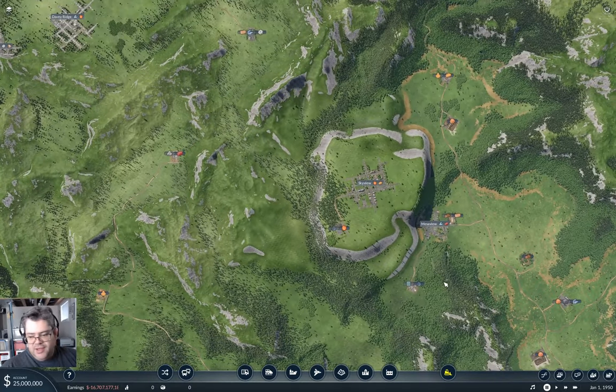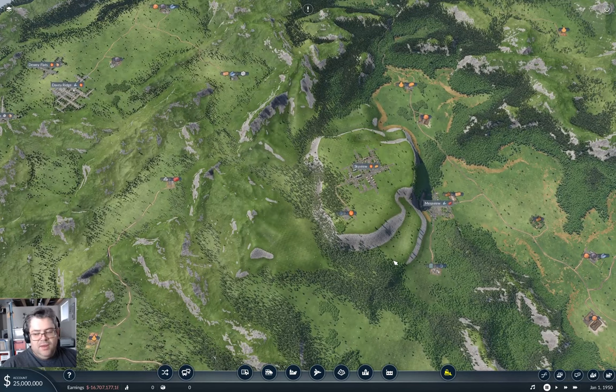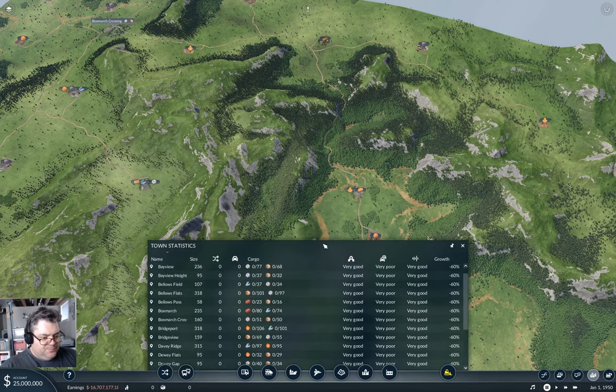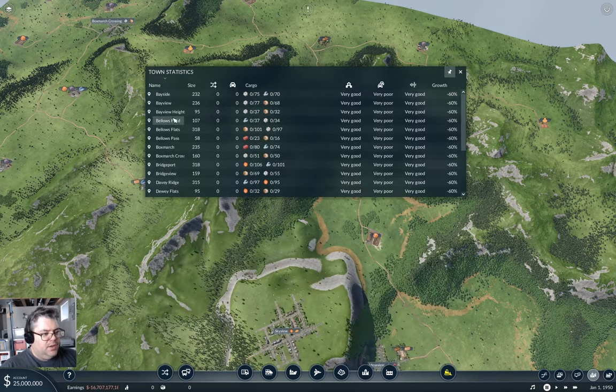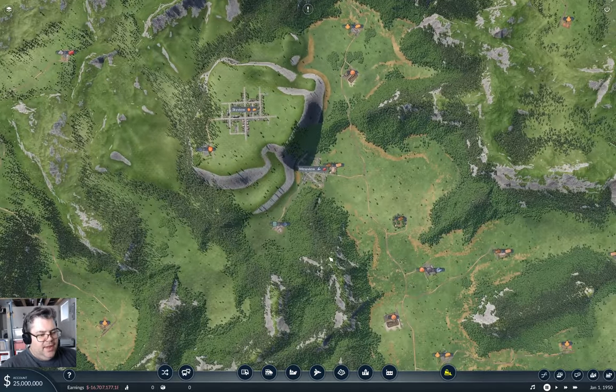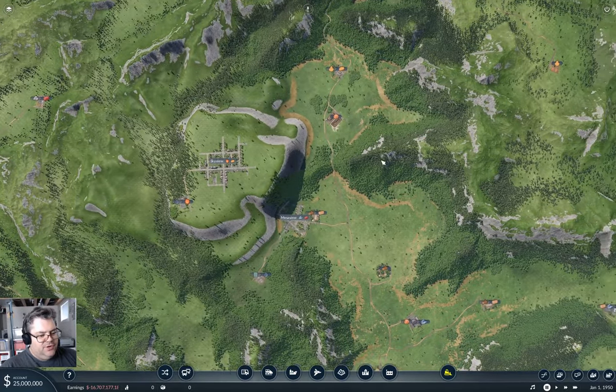The idea here is rather than starting in 1850 like I usually do, I'm starting in 1950. This should be a medium difficulty setup. I'm not really doing this map for the difficulty — it's more for making a reasonably decent layout. We have a number of towns here, only about nine urban areas.